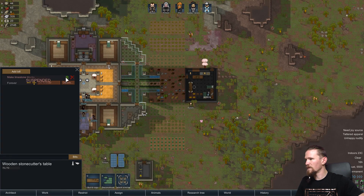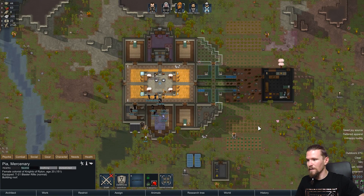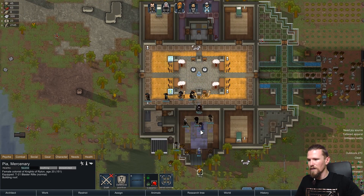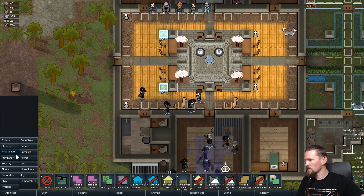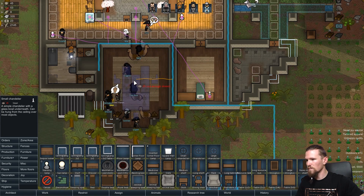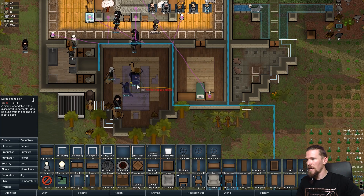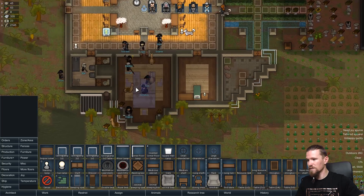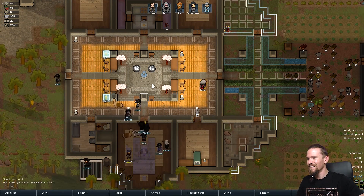I'll put that back to do forever and unsuspend it so someone can actually get working on it. Pyre is going to come over and start putting down the roof. For lighting in here - furniture, chandelier - we'll just go for one large actually, that could do the job. Have it spaced right there and it will also look cool, which as we know is very important.